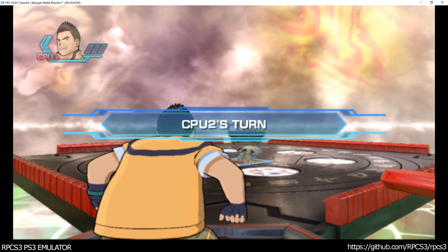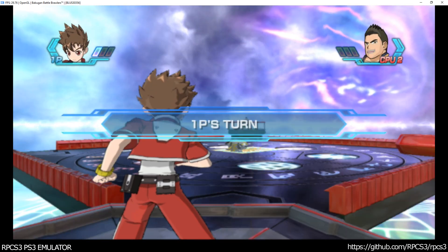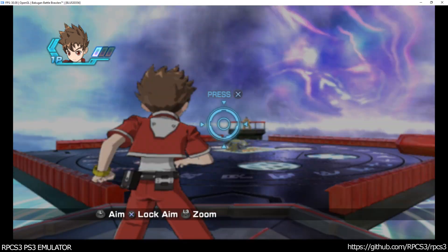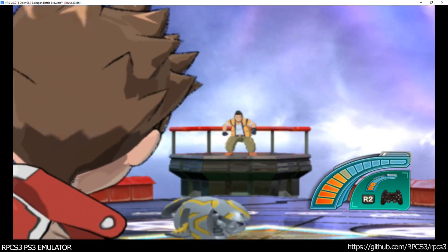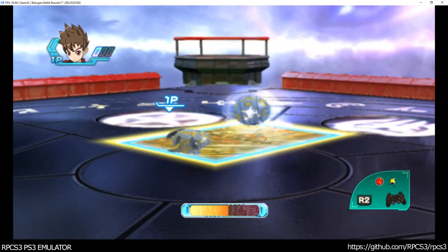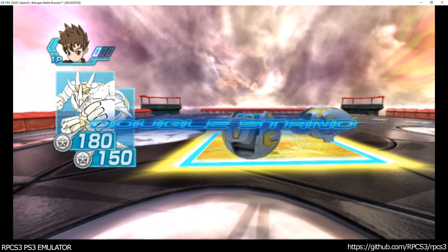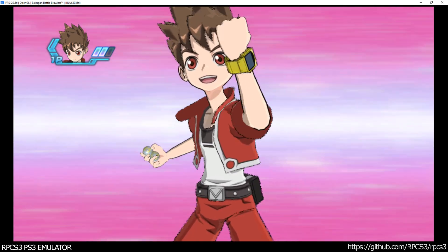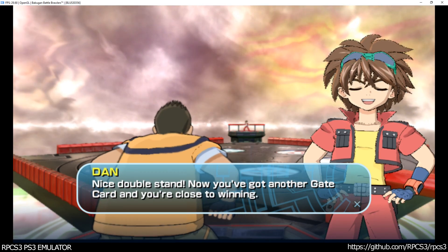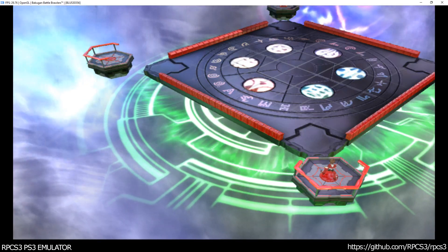CPU-2's turn! What a joke! Player 1's turn! Shuji missed! Bakugan brawl! Bakugan stand! Double stand! You won't beat me! Nice double stand! Now you've got another gate card! CPU-2's turn! Game card! Stand!